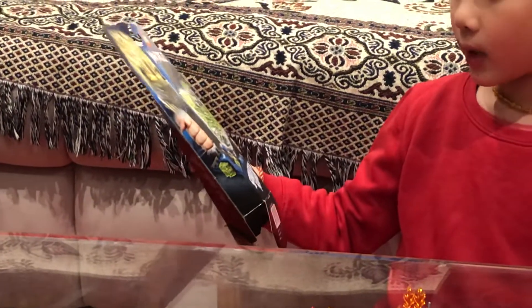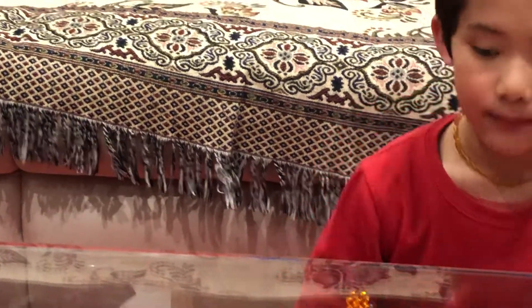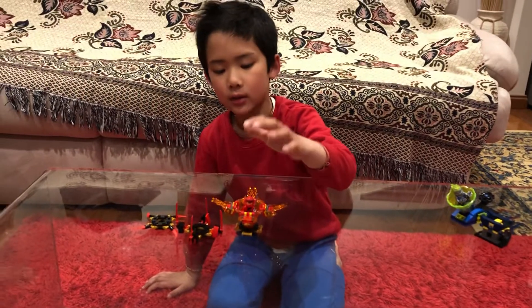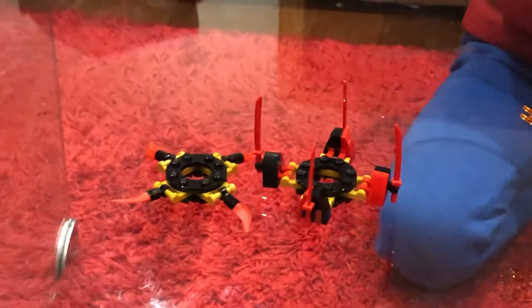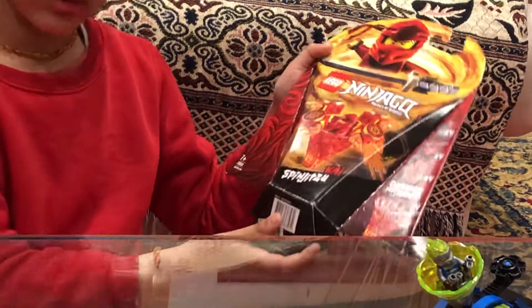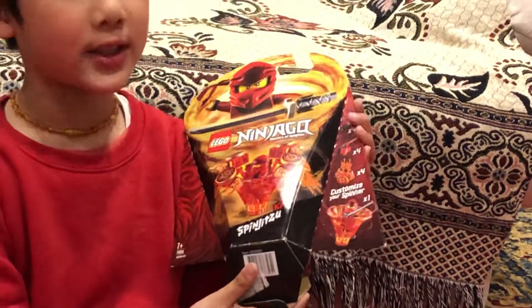Here's the box — it's ages 7 and up, number 7068-2, and its name is Spin to Slam Jay. This is the Legacy Kai. It has the Kai spinner itself and armor pieces. Here's its box — ages 7 and up, number 7065-9, and it's called Spin to Cut. It comes with 97 pieces.